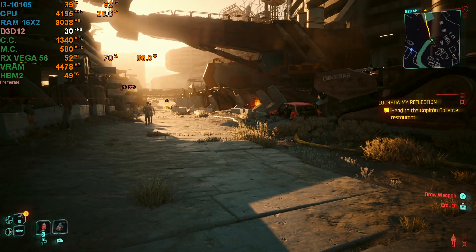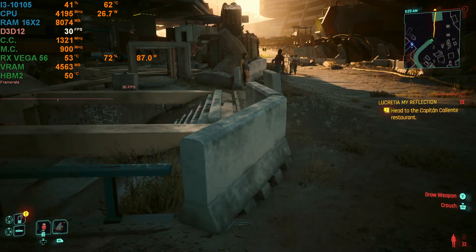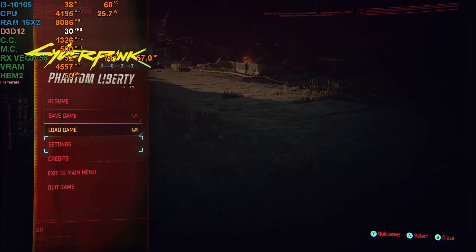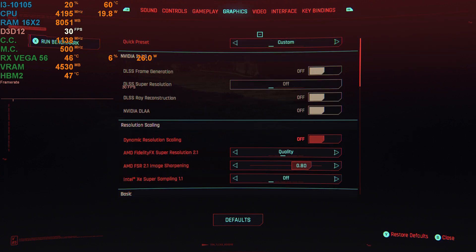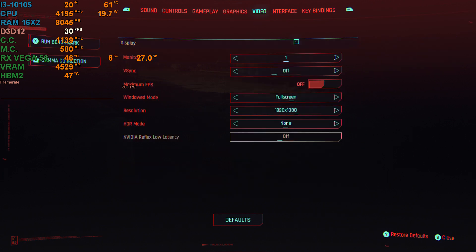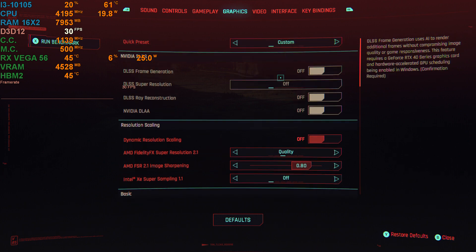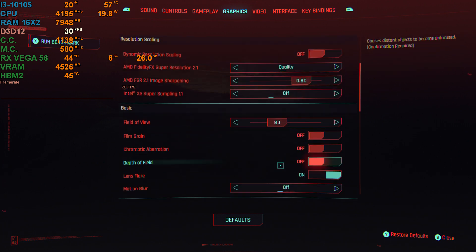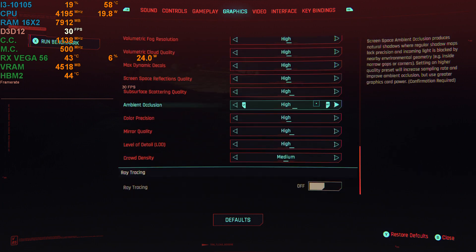I'm running with 32GB of DDR4 RAM in dual channel. We're running at the high preset at 1080p. I turned off film grain, chromatic aberration, depth of field, motion blur, and contact shadows — everything else is on the high preset.